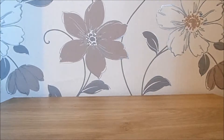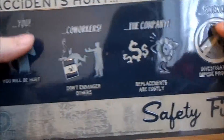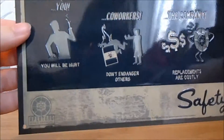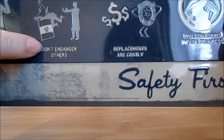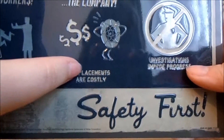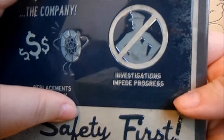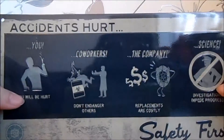The last thing must be the Portal item. It's a sign — looks metal, yeah it's metal. It's a nice metal sign reminiscent of the old Aperture Science facility from Portal 2. It reads: 'You will be hurt. Co-workers don't endanger others. The company replacements are costly. Investigators impede progress. Safety first.' It's got little holes in the corners so I can pin it up with some drawing pins — that is nice.